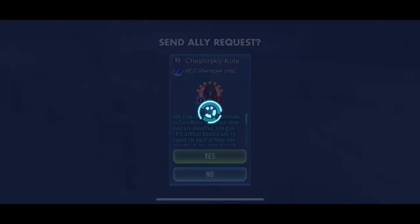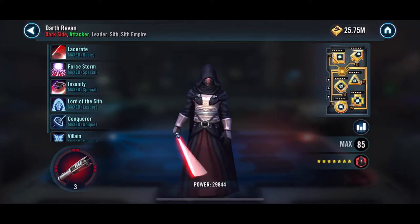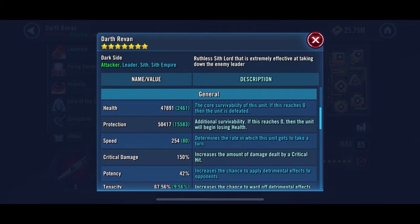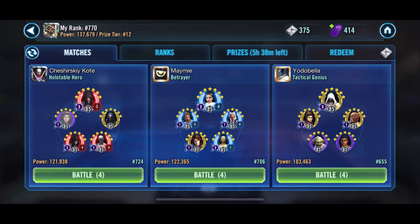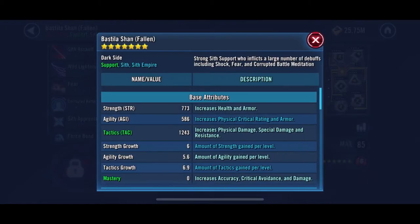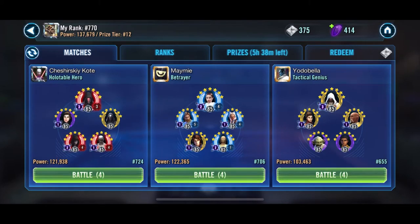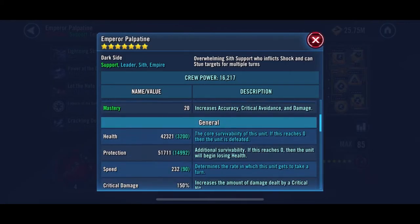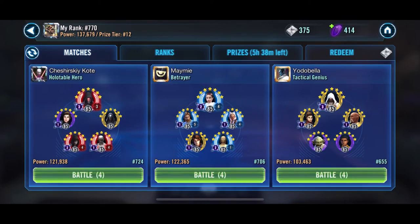If you just want to experiment and have some fun, go for it. I deliberately drop every once in a while in arena to around rank 1000 just to do some theory crafting and exploring, then build my way back up. Presently I'm like top 50 or 60 with my Jedi Master Luke, but that's not fun — that's just daily required fighting. I prefer theory crafting.